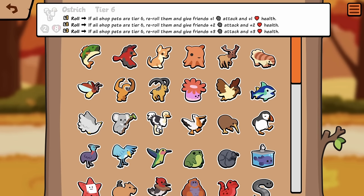Roll: if all Shop pets are Tier 6, re-roll them and give friends plus 1, plus 1. Wait, what? Does it mean unfreeze them? Because what if you freeze all the Shop pets at Tier 6 and just keep rolling? I don't know how Ostrich works — this seems broken, though.